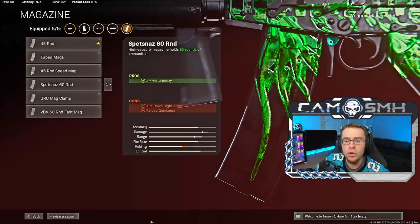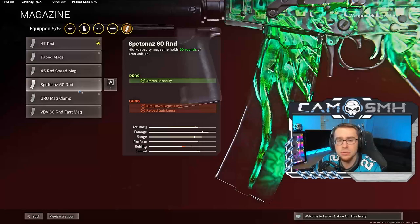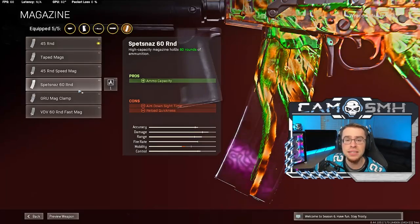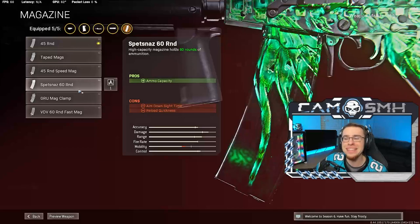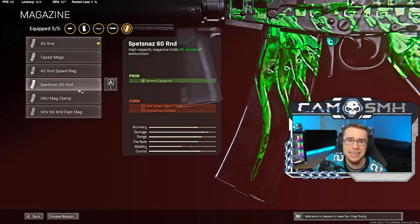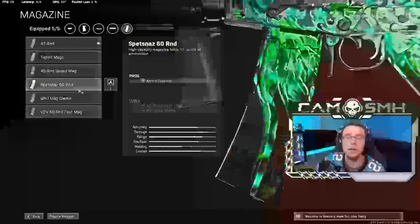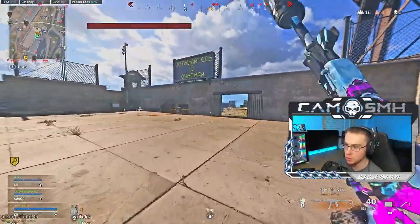Last but not least, we got to slap a magazine on this thing. I chose to go with the 45-rounder over the 60-round magazine simply for the aim-down-sight time advantage. I think part of why I never used to like the FAR was because I was rocking the 60-round — kind of similar to the EM2, the 60-round just does not feel right for me. The 45-rounder made this gun so much more bearable. The FAR has got a lot of damage, so I really don't think the extra 15 rounds are worth losing that mobility. The gun just feels so much better with the 45-rounder.